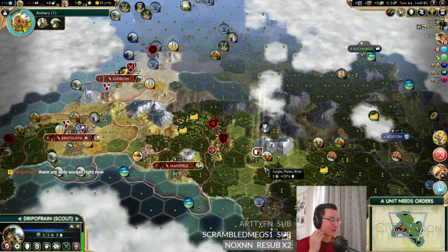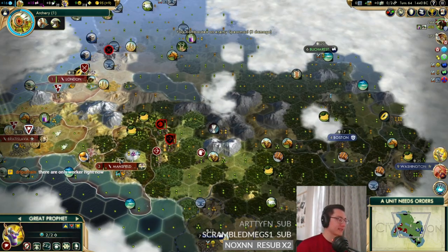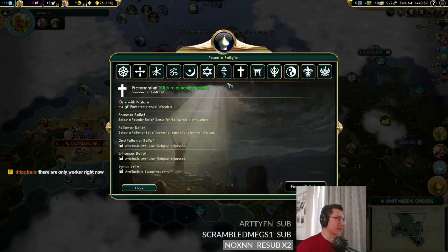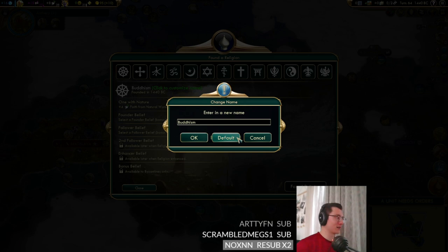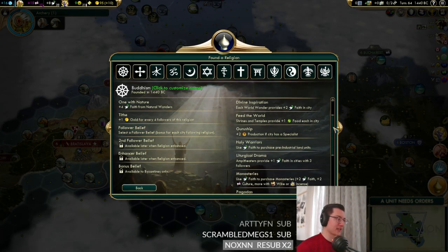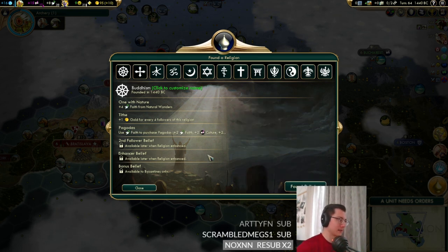The horseman near Bratislava could be a problem — fortunately it moved back. We can now found a religion! Barely any religions have even been founded. We'll go for a religion and take Tithe, since Tithe is here and we've got plus eight faith per turn. I guess we could also get away with taking Pagodas. It's early enough — turn 64. Unless anyone's got an opinion for a religion name.